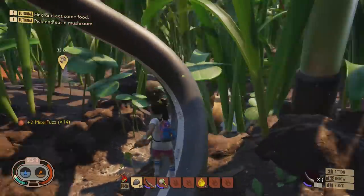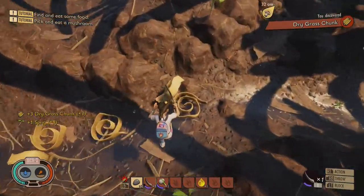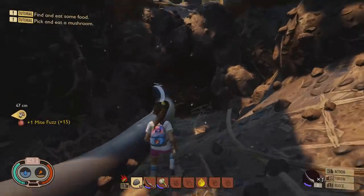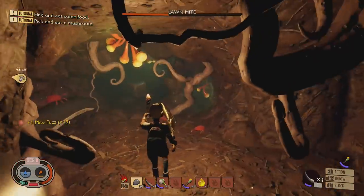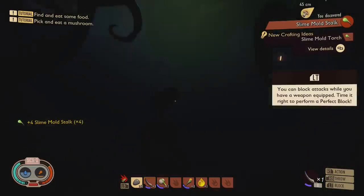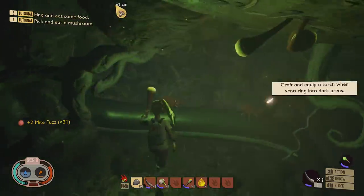Head down to the cave. If you have a lot of materials, craft a torch now — you can use it to gather lots of grass and dead grass so you don't even need your axe. You will come across a couple more live mites in here; that's why you really might need that torch. The reason you don't have to use one is because if you run in really quick you can grab the items, but you do have to craft with them now to make a torch.